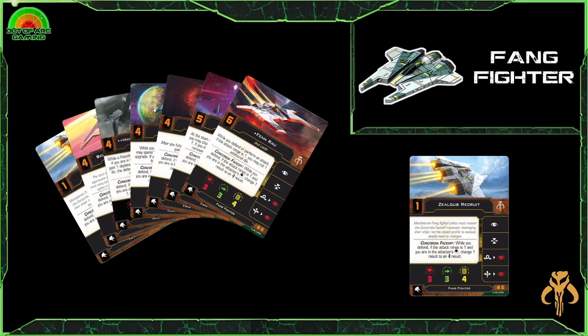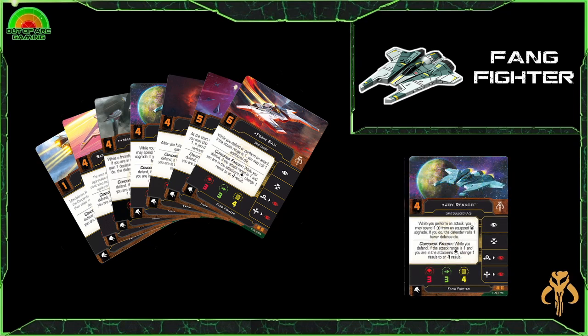For notable pilots, there are two that I think are really good on this platform. First, the less obvious is Joy Rekhoff, the i4 Skull Squadron Ace. His ability: while you perform an attack, you may spend one charge from an equipped torpedo upgrade; if you do, the defender rolls one fewer defense die. This is an incredibly sneaky ability. What I think is really fun is to put Sick Iron Torpedoes on there — they're cheap, so they won't take up a lot of your loadout. You can use the torpedoes, or if you just want a devastating range-one attack with your opponent rolling one less die in defense, just spend a charge on it. A really good, really fun pilot that I don't think sees enough play.